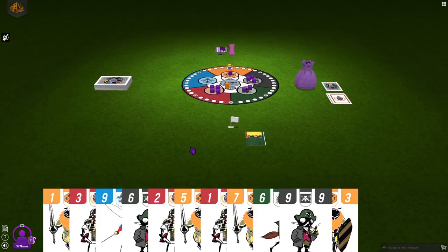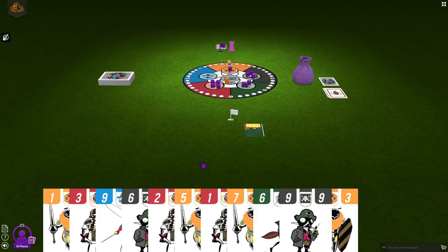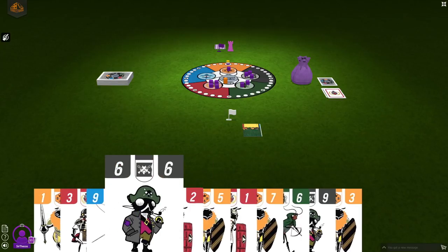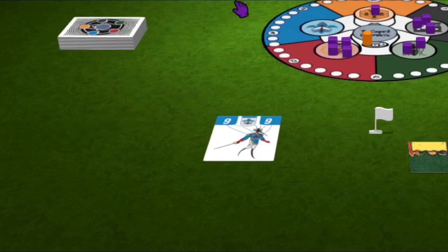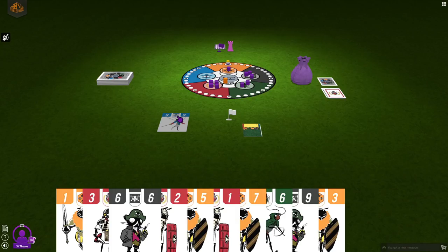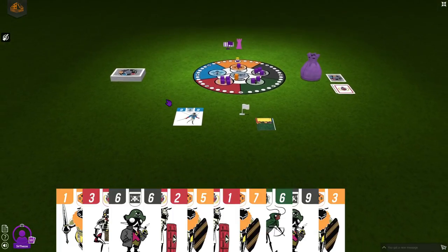I will declare allegiance in this round just to show you how that works. Then there's the trick phase. Players will play 10 tricks, and that works pretty much as usual. Each trick phase is broken up into three parts: playing the trick, resolving the trick, and visiting the council. The lead player begins by playing any card from their hand — that suit is the lead suit. The other players all need to follow suit if they have that suit in their hand.